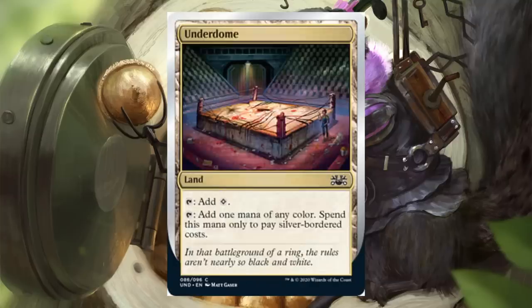Finally, Underdome — there's one copy in each of the five decks, so you'll have two copies in your deck. It's a common land. You can tap it for colorless, or tap to add one mana of any color, but spend this mana only to pay silver-bordered costs. This helps you play some of those off-color abilities we've seen throughout the decks.